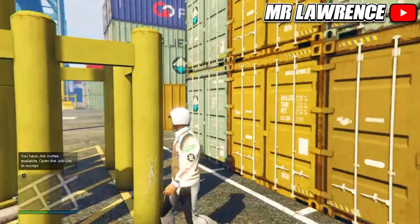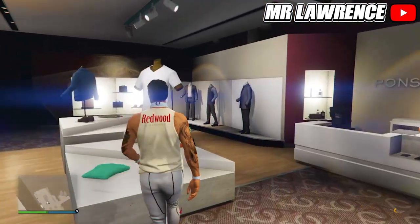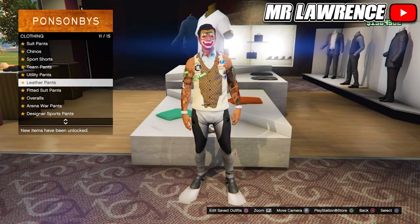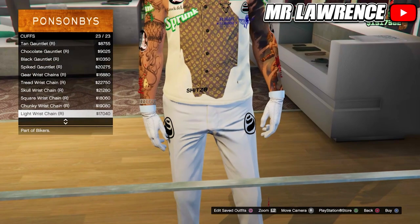Now go to the clothing store. You can remove your accessory if you want. You can change the pants and the logos will stick, but if you change the top, the logos will disappear. When you choose your pants and shoes, you can also add some gloves and cuffs.